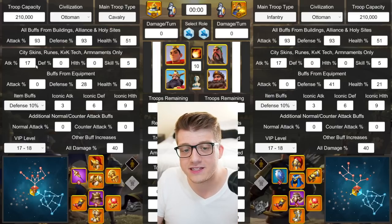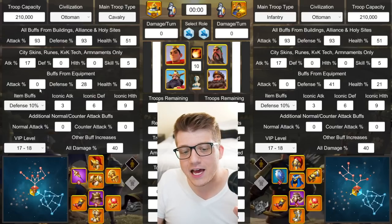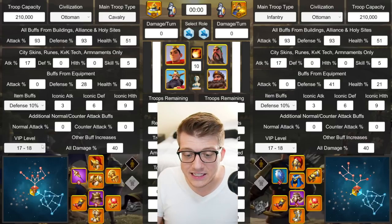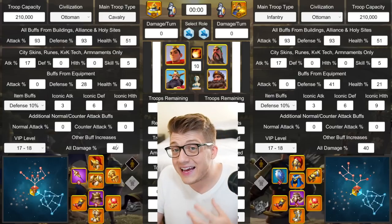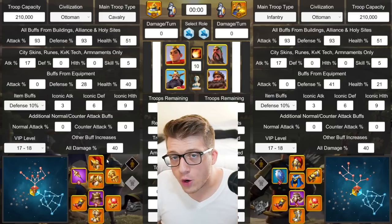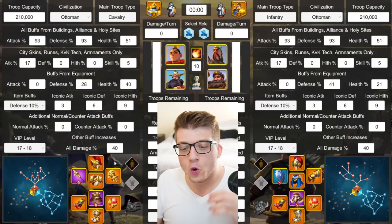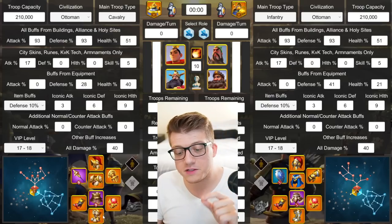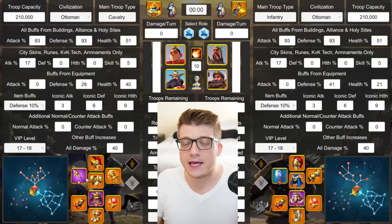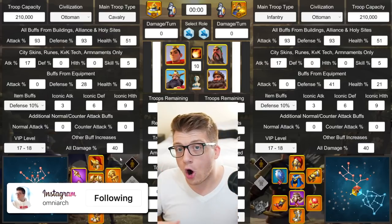I also assumed 17 extra attack from KvK technology, a 10% defense buff item, VIP level 17 at least, and 40% all-damage from being in the Lost Kingdom. For equipment, similar to my Pyrrhus testing, I went with a middle-ground: legendary helmet, chest, gloves, boots, and two accessories — the horn and the ring — plus purple legs and a purple weapon, since most players won't have all-perfect equipment.